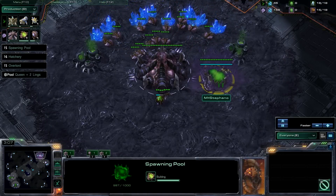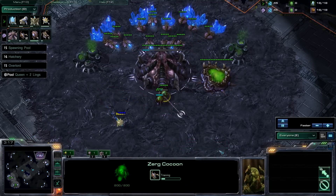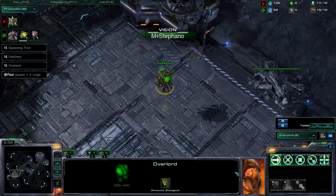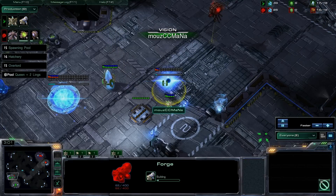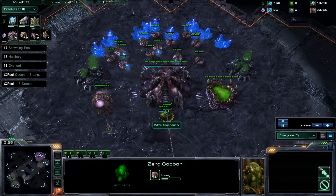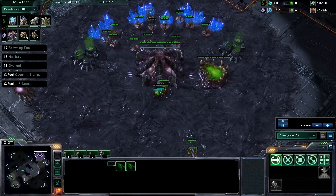Once your spawning pool finishes, you have to make a queen plus two Zerglings. You use those Zerglings to scout around the map and find the scouting probe. Most of the time this probe will be either at the Watchtower or at your third base. At this point you also have to realize that your Protoss is going for an early Nexus. So once you see an early Nexus going down, you can take your third base yourself. After the two Zerglings, you make two drones and one more drone that you rally to the third base.